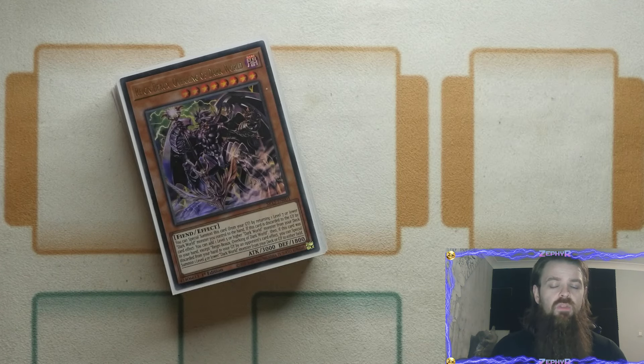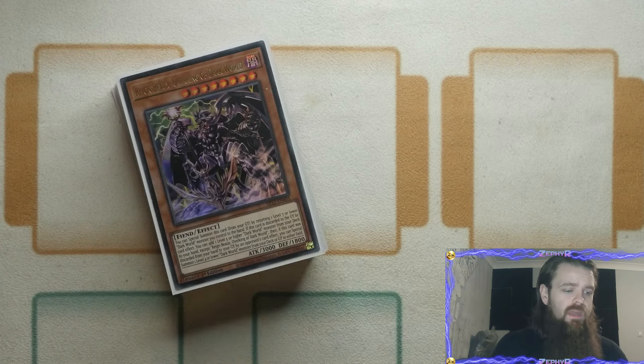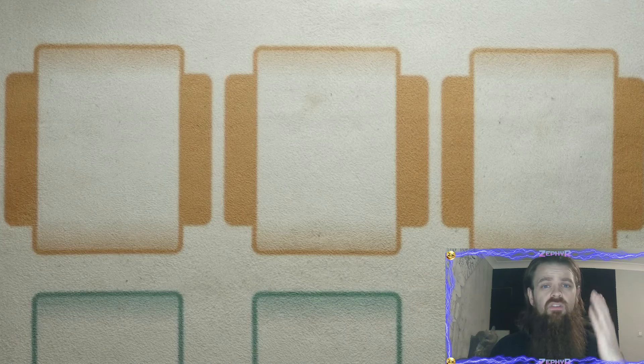Obviously the biggest downside is with the Fiendsmith engine it does still falter to stuff like D-Shifter and the same hand traps the deck already struggles against. However, what it will give you is the capability of taking that engine out for the side deck for the counters to those matchups, and if you are in a matchup where D-Shifter is not prominent you'll be able to use the Fiendsmith to just keep on going and keep playing through multiple hand traps no matter what they drop at you. With that out of the way, we're going to dive head first into the profile and I'm going to show you what we've got and explain why we've got it.